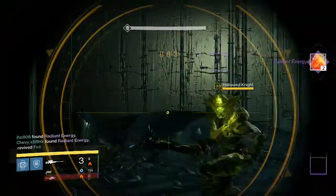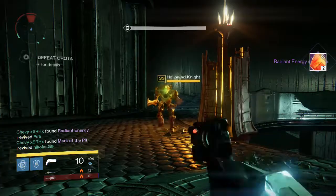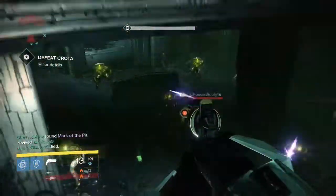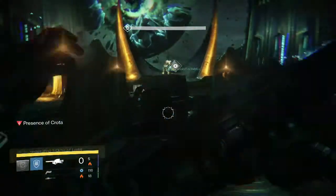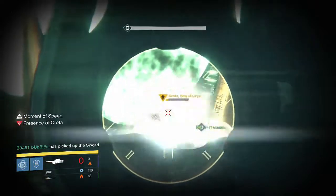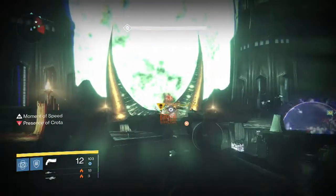Going into the rewards for my first character on my Titan, on the Deathsinger part, we only pick up two Radiant Energy and I believe no one gets Exotics in that one, so that was pretty unlucky for everyone.